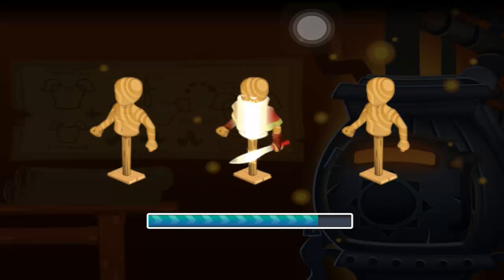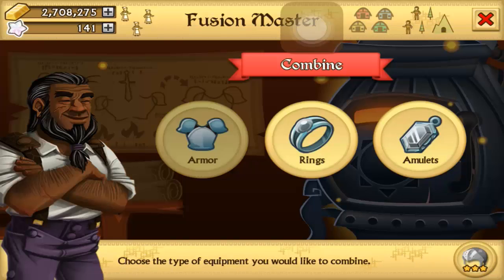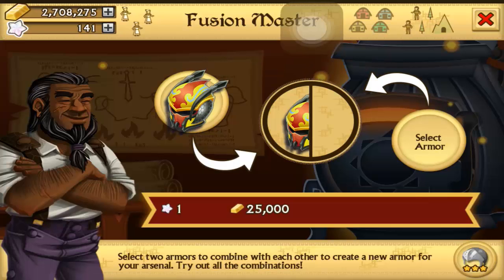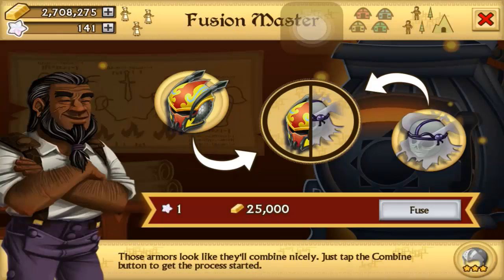That's a Mono Fire Wanderer Shroud. Let's go ahead and combine Wasp Carapace with Ethereal Garment and see what we get.